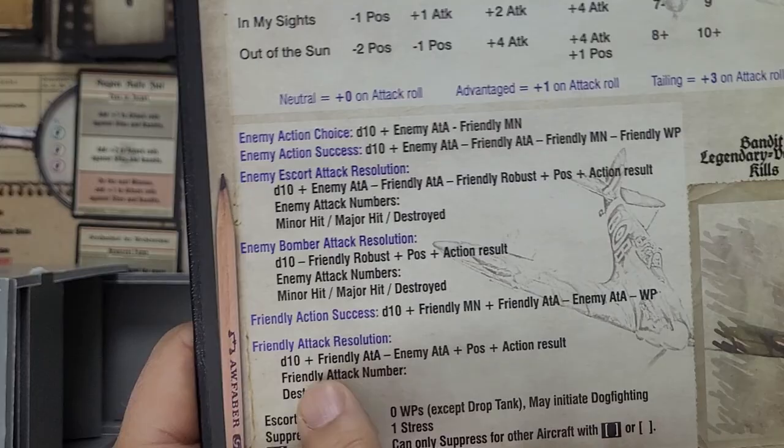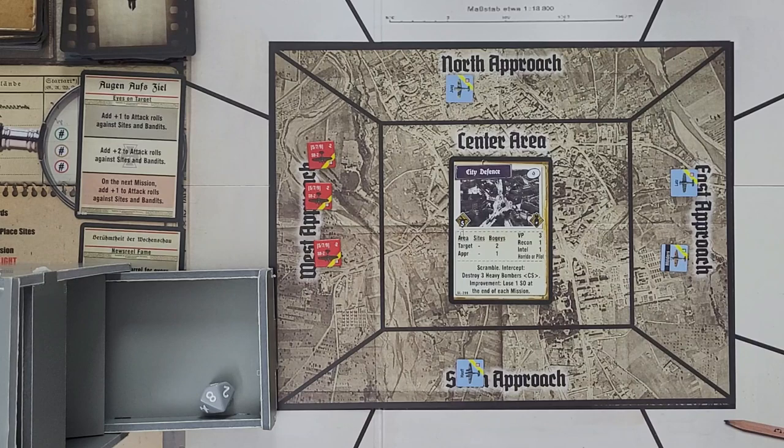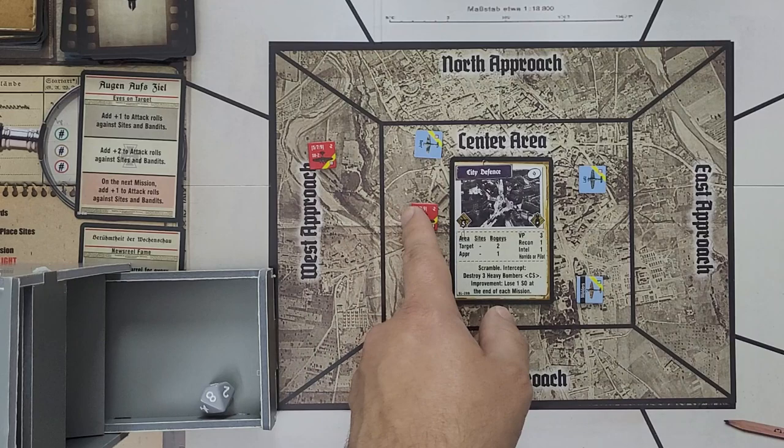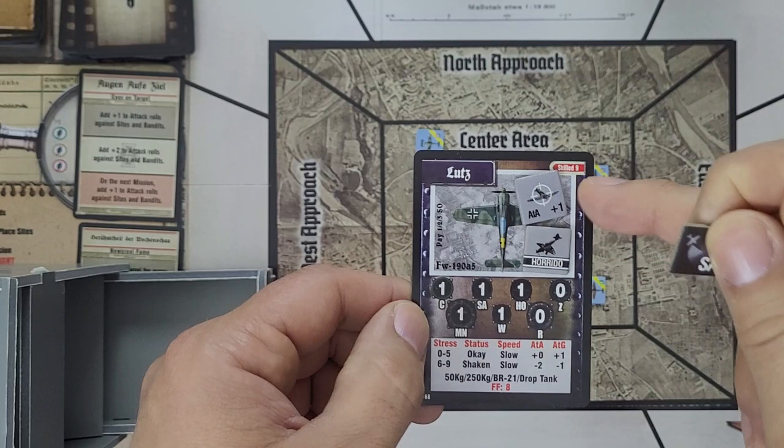There are no more escorts for the enemy. We go on to the movement phase of turn two. Jung and Hauf move up into the center. The bombers continue to move east to the center. Everyone moves to the center, including the enemy bombers, and we go on to turn three.